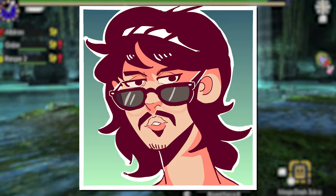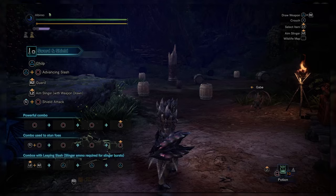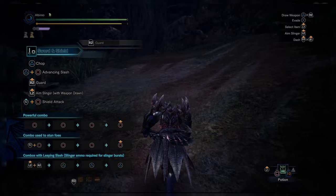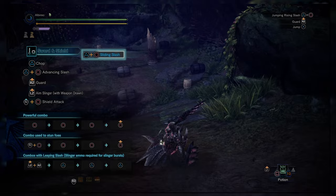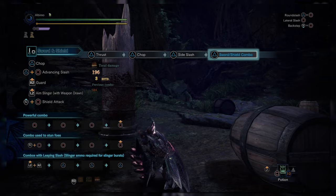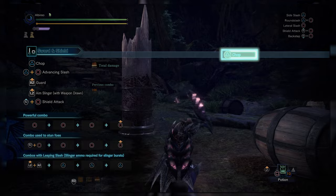Moving on to generation 5 and World. Similar to how the hammer can slide down slopes while charging, the sword and shield can perform an advancing slash on a slope and begin the sliding animation with the weapon out, allowing them to guard while sliding. There is also a new Helm Breaker move that outputs multiple hits on the way down, performed by using the advancing slash into a runnable wall. A new Spiral Slash is activated during any combo by pressing Triangle in a direction.